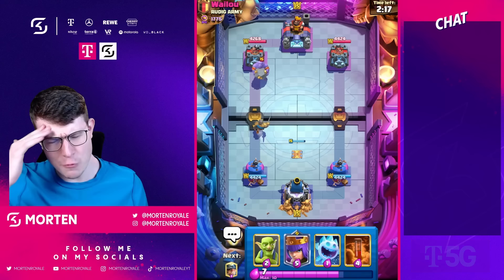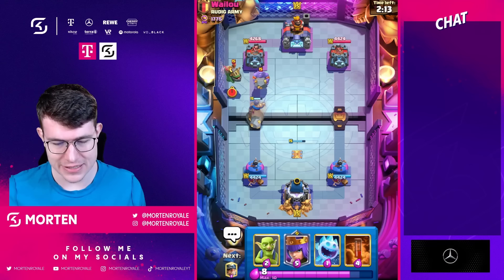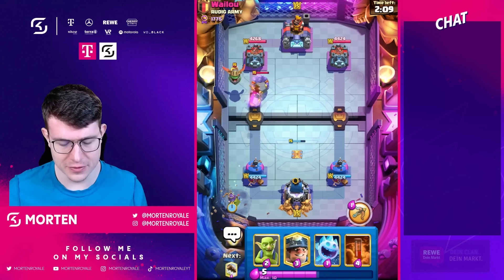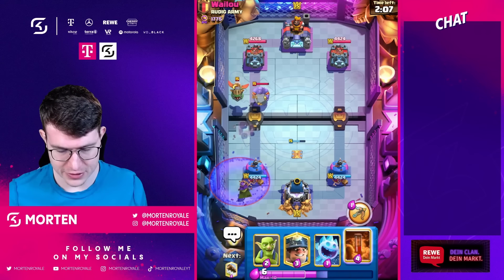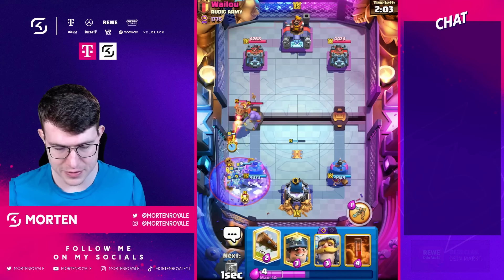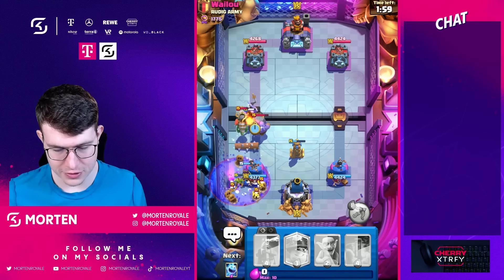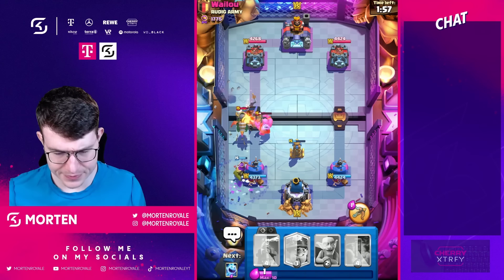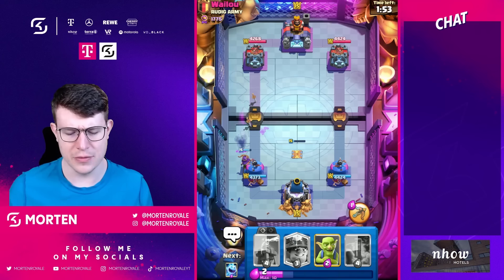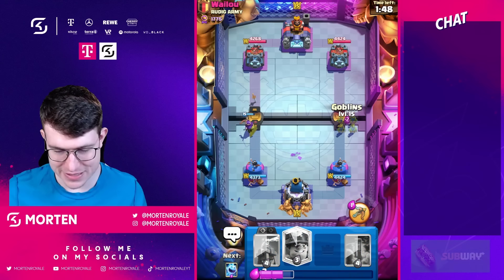I see wizard and bowler — this could be a different type of deck. Okay, it seems like graveyard freeze, could also be balloon freeze. Going for my iceberg and a cheeky knight there to make sure the bowler doesn't target the tower. It was a really nice defense and we got some early damage with the miner.